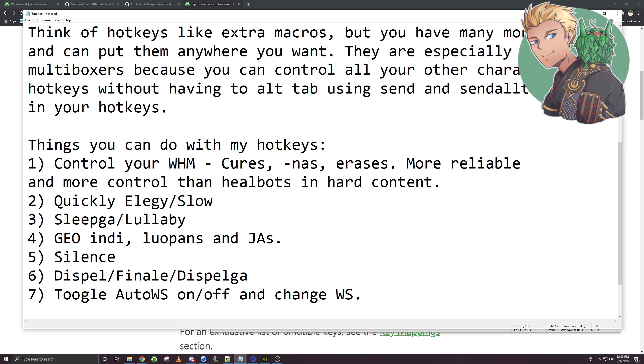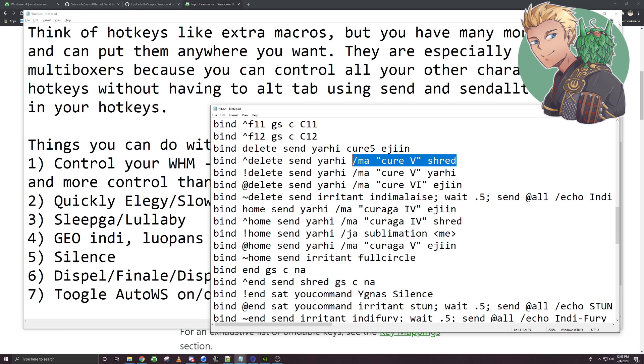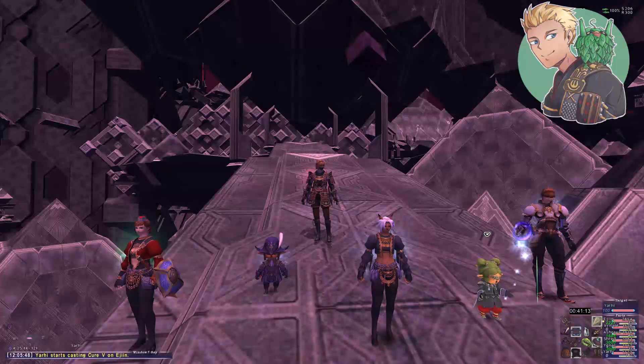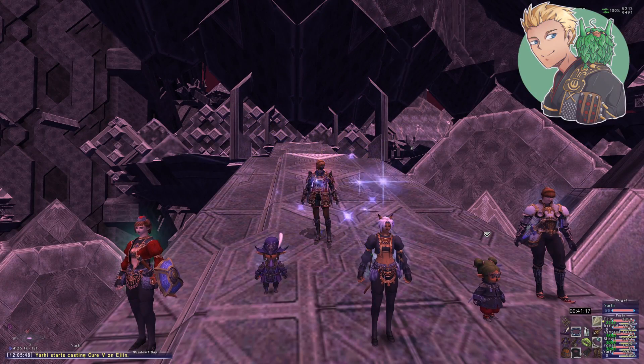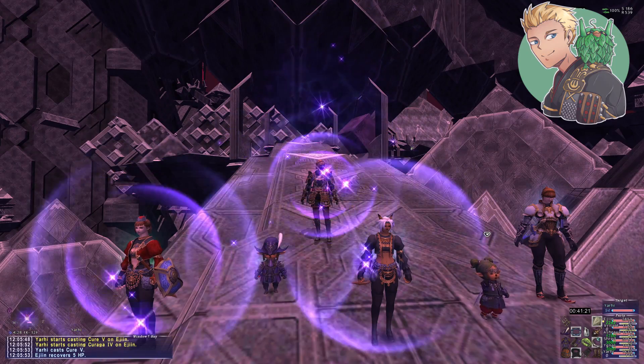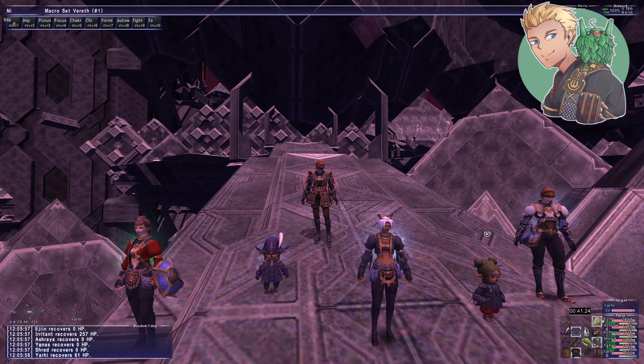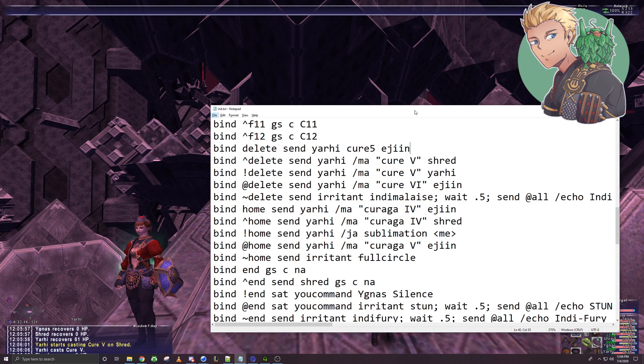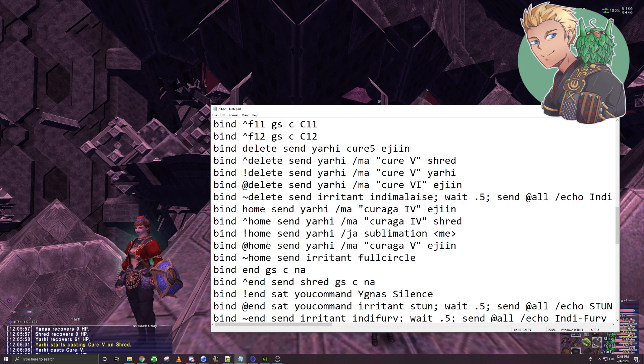One of my number one questions I get on stream is: how do I control my White Mage? What bot do you use? Because I play so efficiently, people think it must be some sort of third-party program. But nope — I just use this stuff right here. I hotkey all of my White Mage stuff, so I can do things like: if I hit the Delete key, my White Mage does Cure 5 on EJ. If I hit the Home key, my White Mage does Cure 4 on EJ. And you can change that to other characters — so Ctrl-Delete is Cure 5 on a different character, and so on.